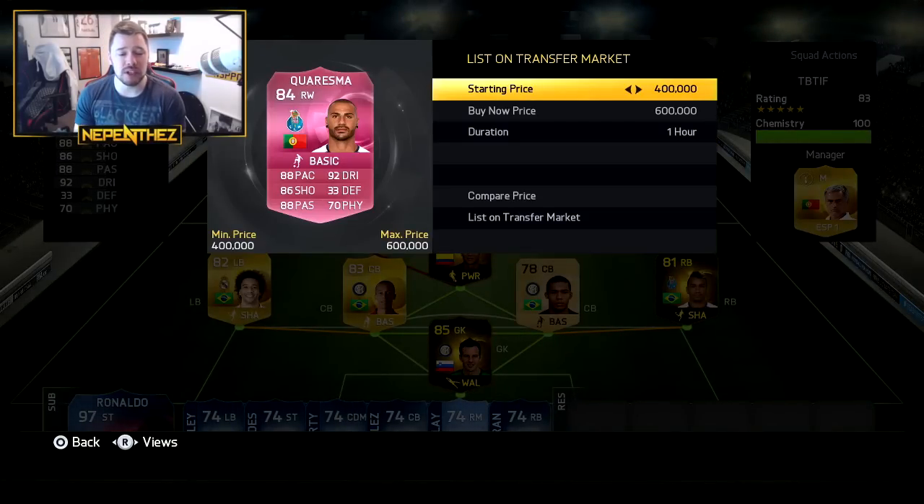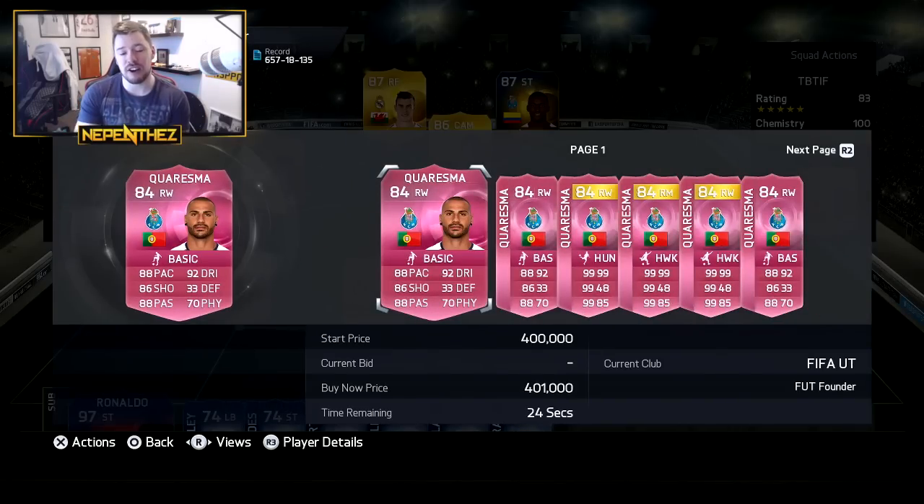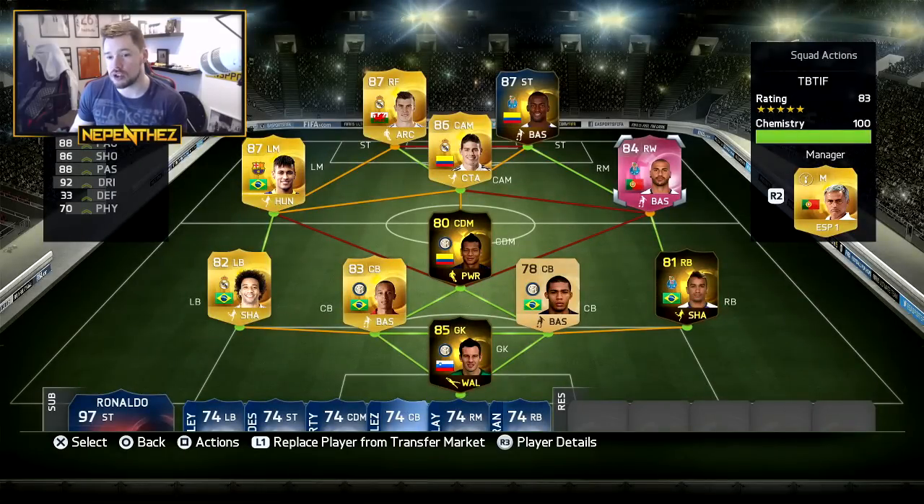Quaresma is the only one who's a little bit expensive. He doesn't sell for his minimum and is probably worth around 200,000. If EA ever decided to upgrade or update price ranges, that would be phenomenal. This is a team we're going to go into five games with. If you want to link me to your teams, twitter.com/Nepenthez or Instagram.com/Nepenthez — tag me in your pictures or tweet me a link to Foothead or Footwiz with your team, and include the hashtag TBITF so I know it's for the best team in FIFA.